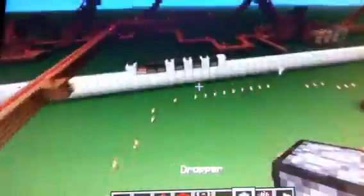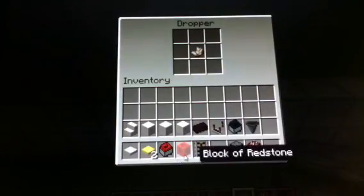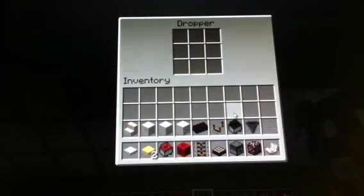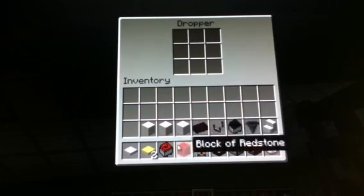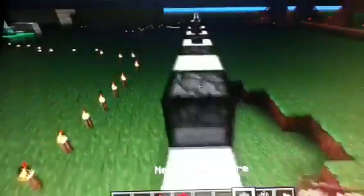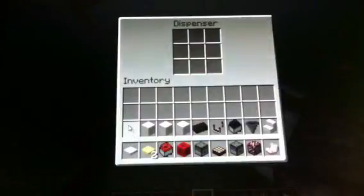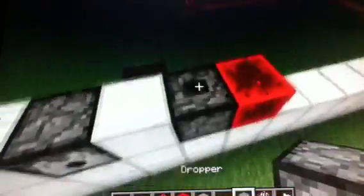I should show you the dropper. It's almost exactly like the dispenser — I'm not sure really what the difference is. It just shoots things out, that's all I see. Let's move that for a second. Just put some activator rail out. I think all it does is just shoot it down. Yeah, let's see the difference. Oh yeah, I see the dispenser had an update too — it can now stand upward. I did not notice that. I wonder if this does it. Yep, it does. It's cool.